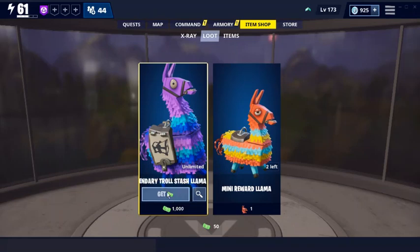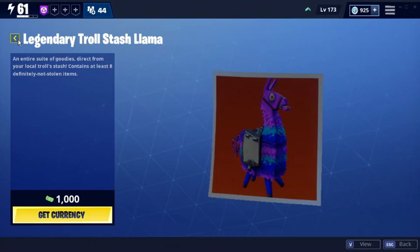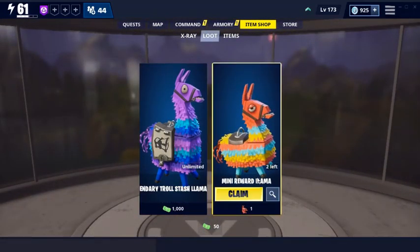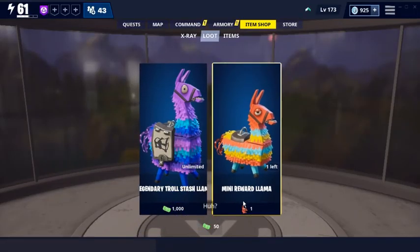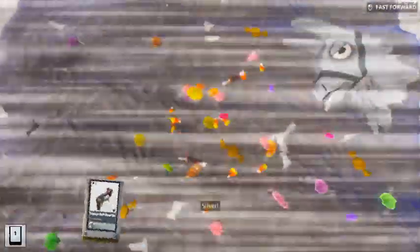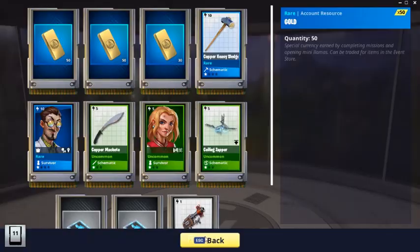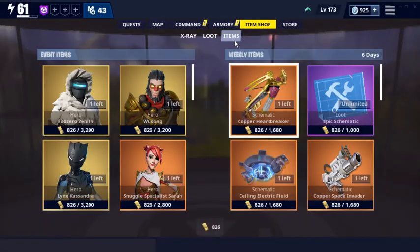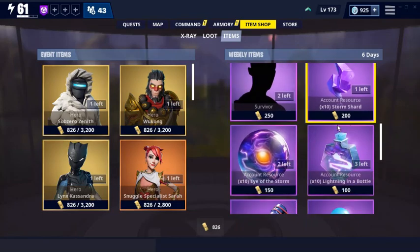For a thousand tickets now, we can get legendary troll stash llamas. It's a big jackpot! Heartbreaker bow is here. Space Invaders and the weekly items. Legendary flux - which I now have a ton of, sweet.